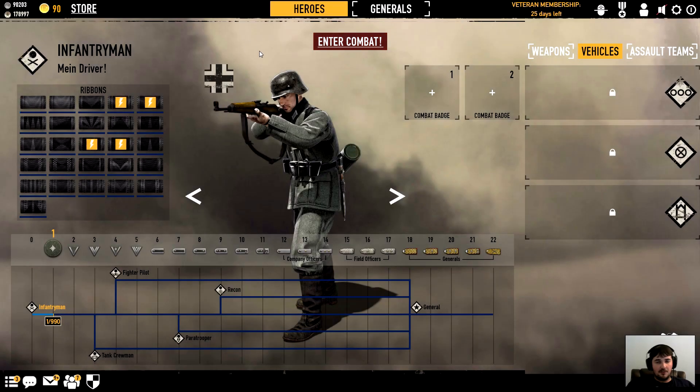Ribbons also unlock your badges. Badges are like combat perks that you can equip to make certain aspects of your character better — maybe you want to run faster, bring more ammo, do more explosive damage. When you first start out you're only going to have one badge slot. I have two because I have veteran membership. It's like ten dollars a month and you get added experience and money, but you don't need that when starting out.